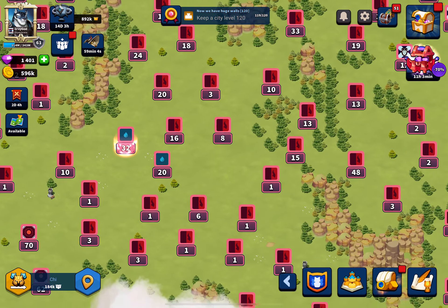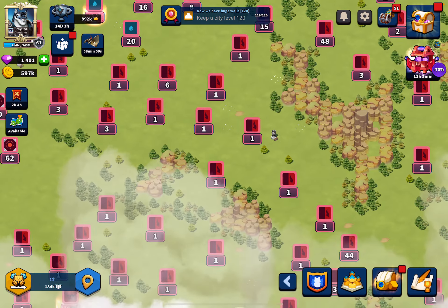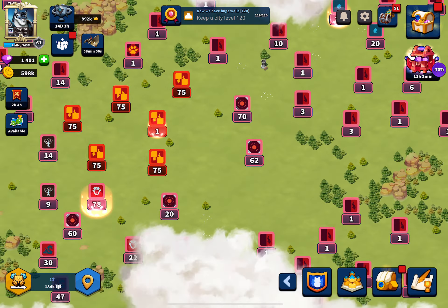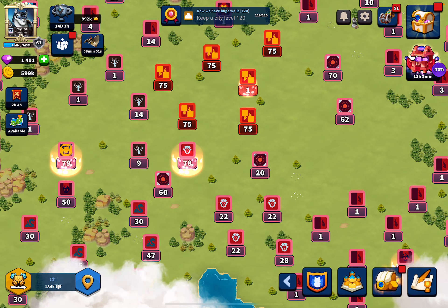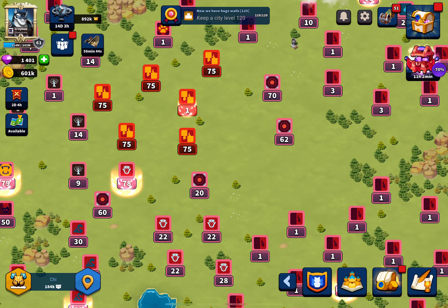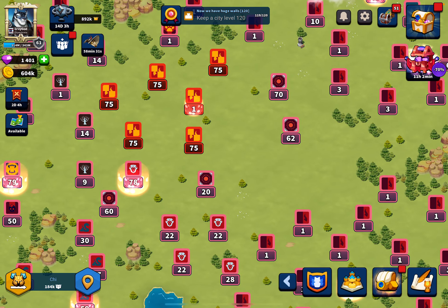Once I took all the level one cities I wanted — up to around 250 to 260 total — I started attacking higher players. I started with players at the lower end of the KP, around 40,000 KP, and then worked into a guy sitting at around 50 to 60,000 KP at the time. I can attack him again once my bubble drops.